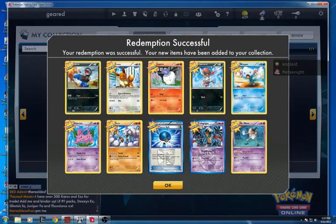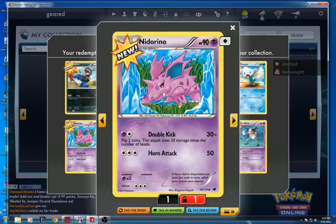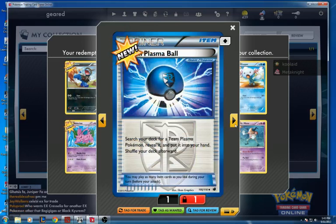...an Eevee, a Litwick, a Pawn Yard, a Wooper, a Nidorino, an Onyx, and a Plasma Ball.